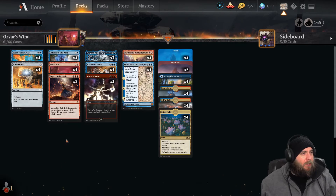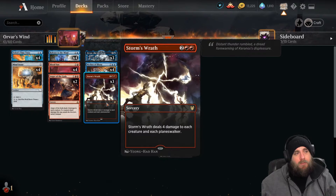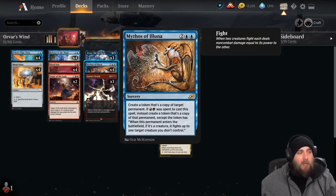We also have two copies of Anger of the Gods and three copies of Storm's Wrath for removal, because this deck needs to survive until the big mana turns. We have four copies of Mythos of Luna, which works really great with Orvar — not only are we targeting with it to make a copy from Orvar's trigger, but the card itself also gives us a copy. So we go from one copy of something to three copies of something, and those copies are going to be pretty devastating.